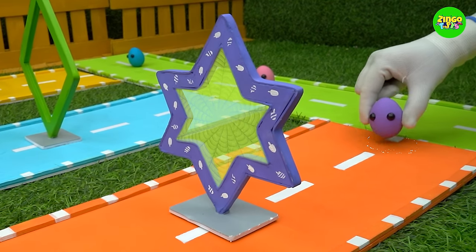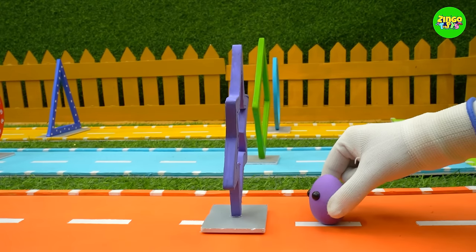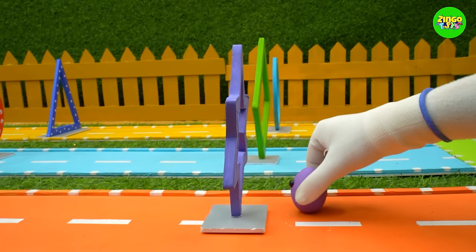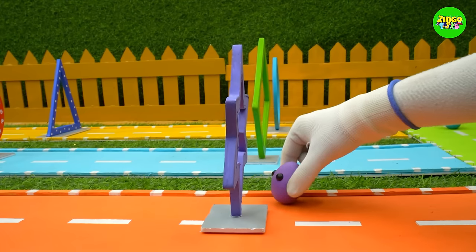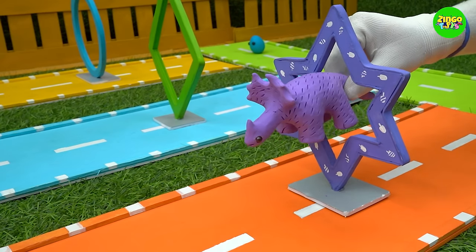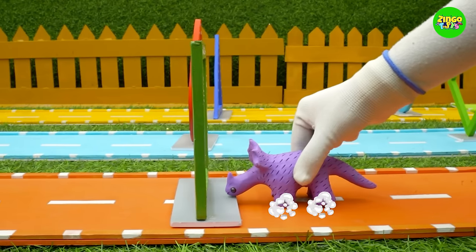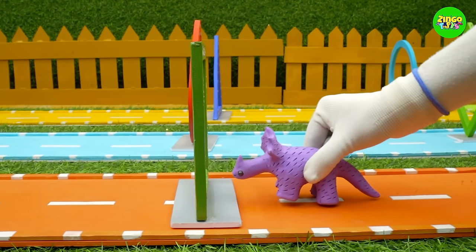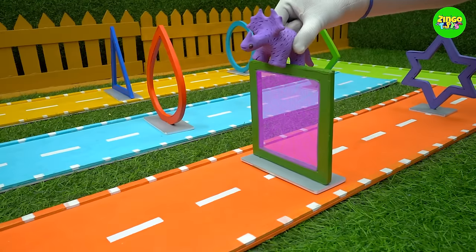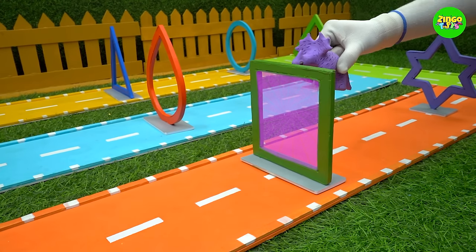Time for the purple egg to start the journey! He has turned into a baby triceratops after crossing the star shape. He's having trouble — this time he wants to go above the shape but he fails. Hmm, how is he going to cross the square?